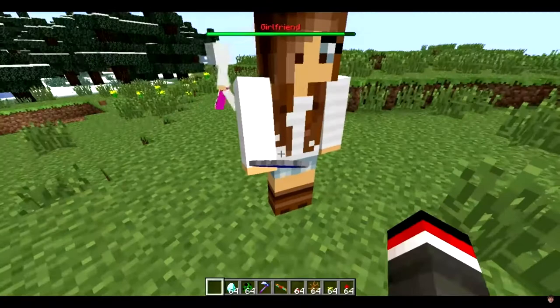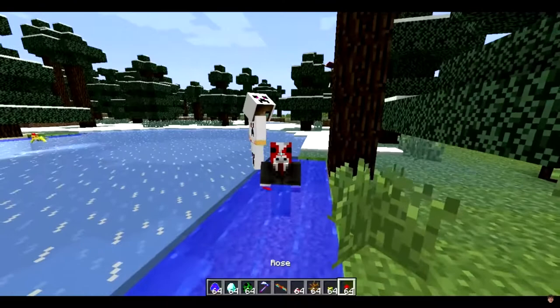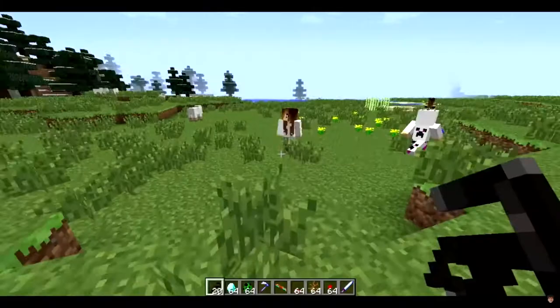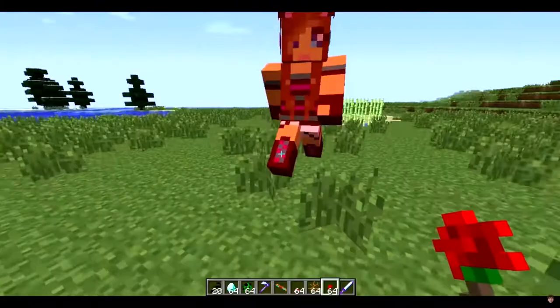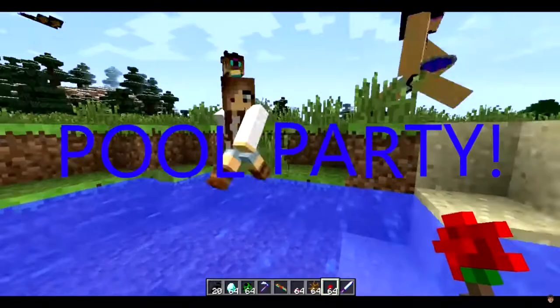Another pretty cool thing in this mod is that if you head into water, she will automatically go into a bikini. Esmeralda, keep still — I'm trying to do the mod review. Esmeralda, what is Beatrix doing over here? Jesus, these women — I can't take it anymore. Hey, who's this handsome devil? She's with me. Don't fight ladies, there's plenty of room for all of us. Pool party!